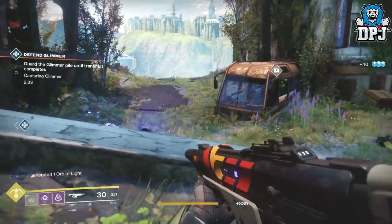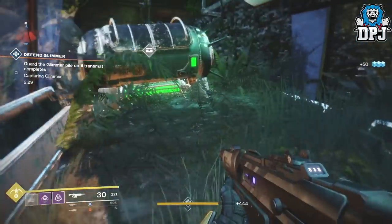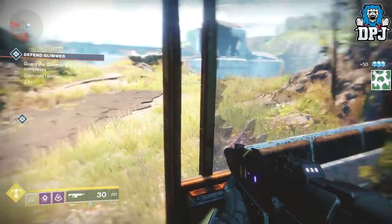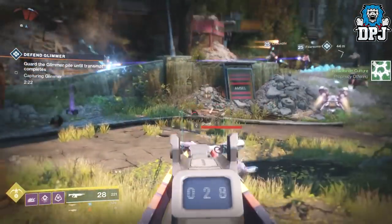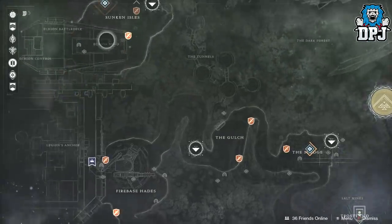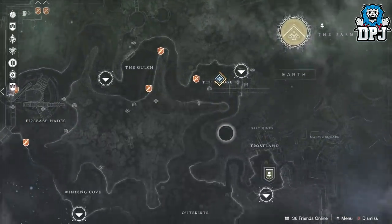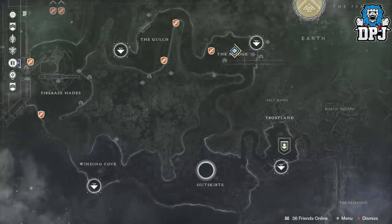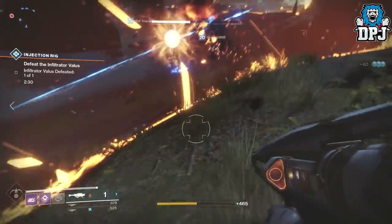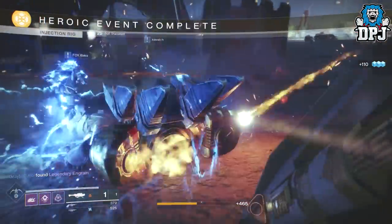This actually works with any public event on any planet, same with chests. But in my opinion, so many chests spawn in this built-up area within Trostlands that it will be hard to find another spot this good — not saying there isn't one, it's just going to be hard to find. You can also keep an eye out for other public events spawning on the EDZ, quickly fast travel to them, do them as fast as possible, and if you're fast enough, fast travel back to that same public event area to hopefully do it again, doubling up your chances of grabbing these chests.